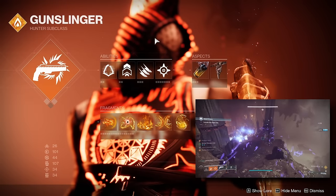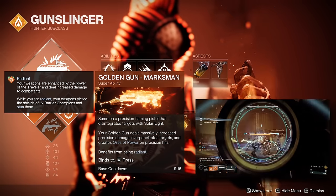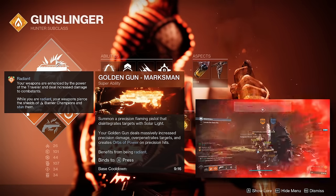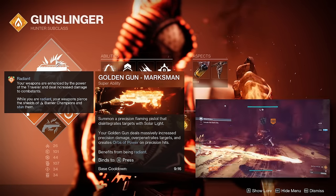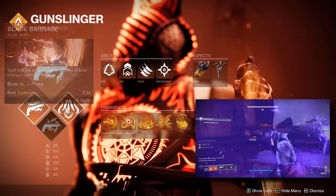Getting right into the subclass, for your super it's really up to you. I personally like using Golden Gun Marksman in case I'm able to do a hot swap to Celestial Nighthawk for more super damage, but even without it, Marksman is my go-to choice for just better single target damage. With that said, it is really your choice of super.